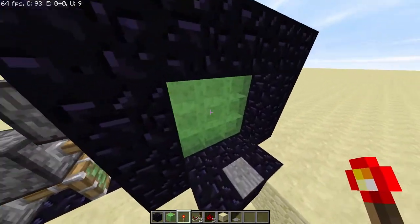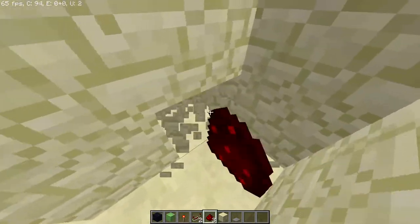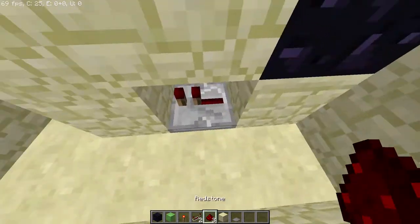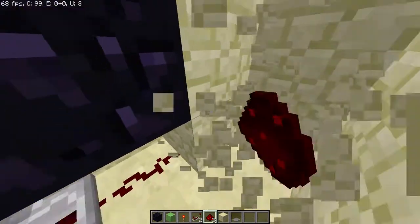I'm going to place a torch right underneath this redstone so it turns everything on, and as you can see it closes. I'm going to place a redstone repeater behind the block with the redstone torch, just so it can turn off.